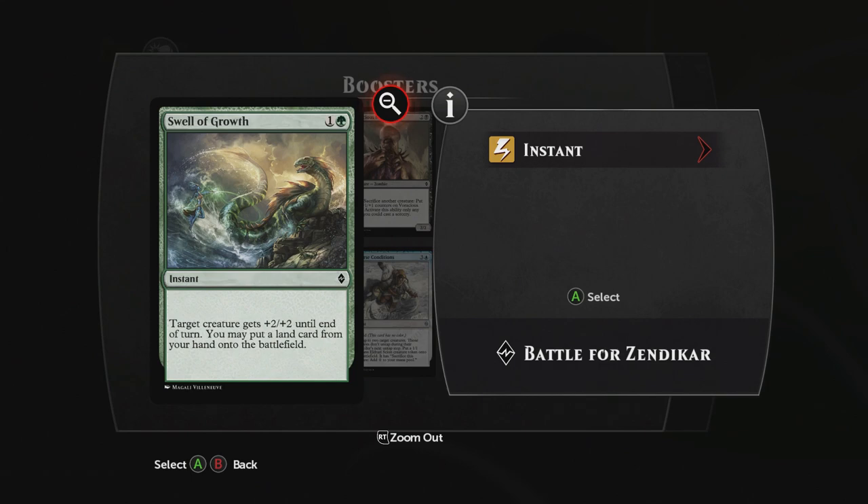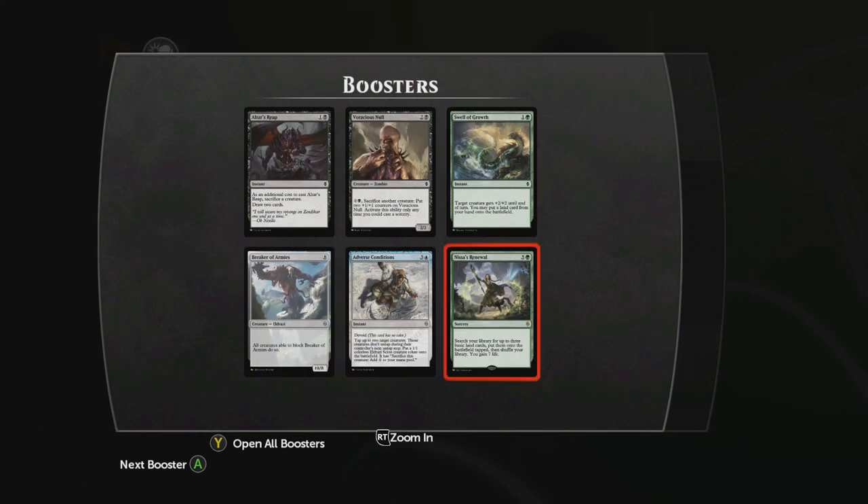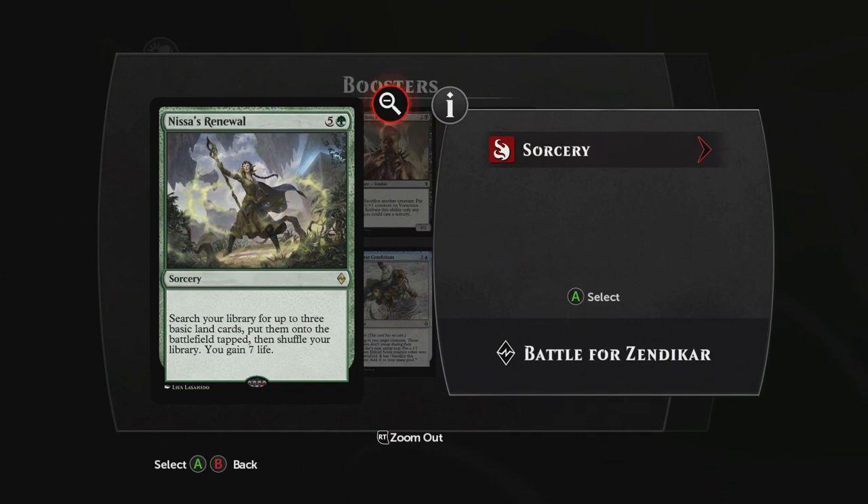Swell of Growth — target creature gets +2/+2 until end of turn. You may put a land card from your hand onto the battlefield. This is Renewal. Search your library for up to three basic land cards, put them onto the battlefield tapped, then shuffle your library. You gain seven life. That's nice.